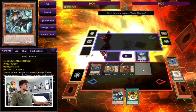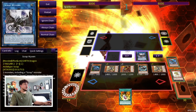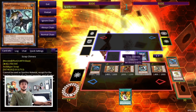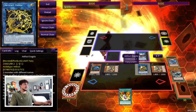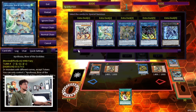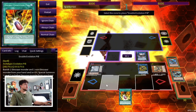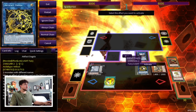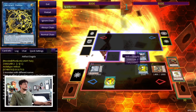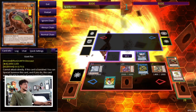We have Scrap Chimera in hand, which gives us the extra Normal Summon, so we activate it to summon Scrap Raptor back from the graveyard. Our field is full and we can do so many things. To Scythe Lock our opponent, we use Giant Rex and Scrap Chimera to make Dagda, then make Tornado Dragon with Scrap Raptor and Ovi Raptor. We activate Double Evolution Pill — because a card is activating on field, Dagda triggers to set Scythe. We banish Rex and Chimera, summon Conductor Tyranno, and Giant Rex summons itself back.